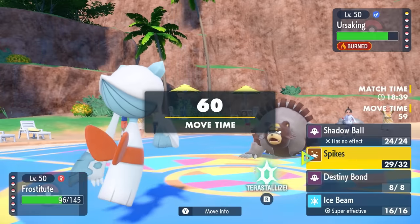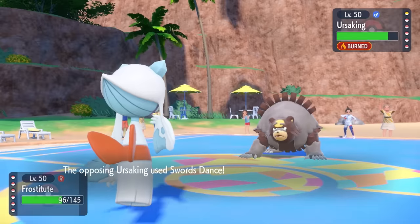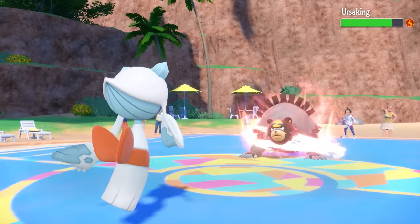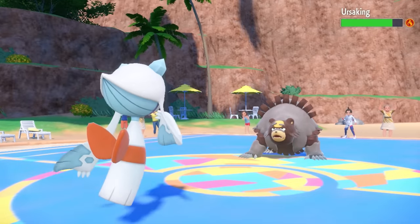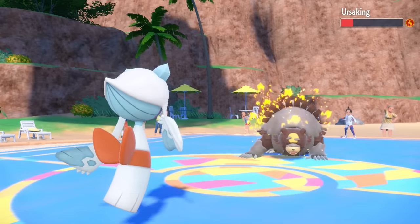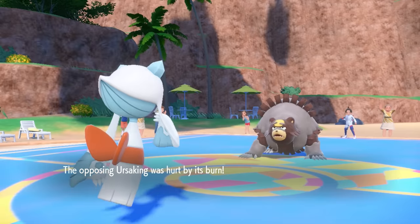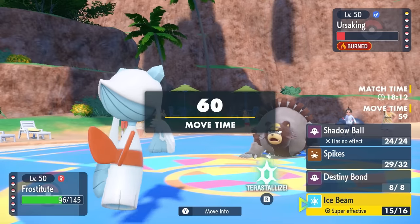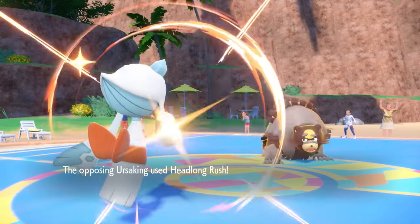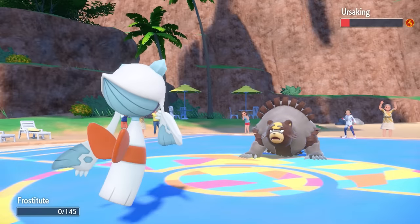And if someone comments 'why would they go Flame Orb for Guts?' — it ignores the Attack drop when you have Guts, that's the most popular comment anytime there's a Guts Pokémon. They make things even scarier by going for Swords Dance. I just have the answer in Ice Beam — figured it might kill, but doesn't quite do it. Now this bear has snorted a line of cocaine off the sword and is extremely scary. They have one turn of Trick Room left — Headlong Rush is absolute overkill and down goes Froslass.